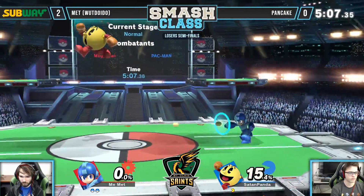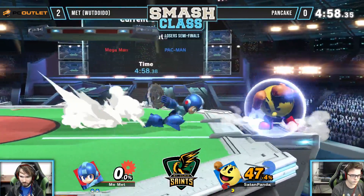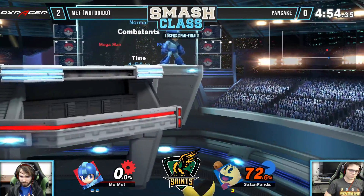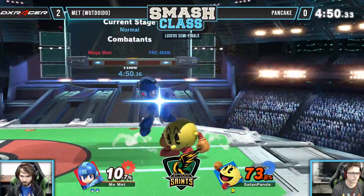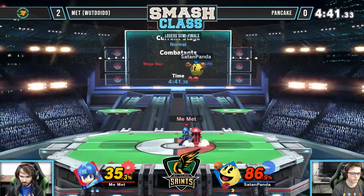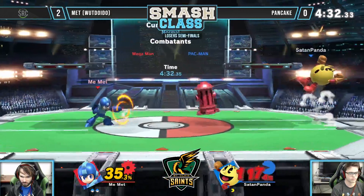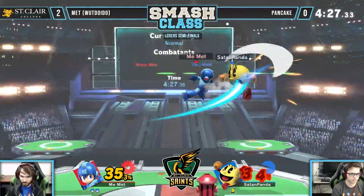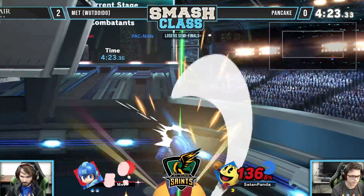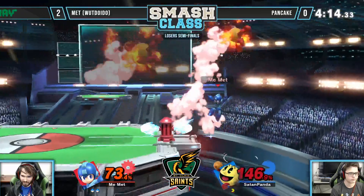Pancake's gotta get that Galaga brain — he has to take two stocks with this one if he wants to stay in this tournament and potentially advance to third or higher place. That up-B actually clanked with the hard knuckle so it didn't spike him. However, that red hydrant would have put him into freefall and that would have been the game. That up air keeping Pac-Man in place to get hit by that back air — Met going very deep for that kill but did not get it. The Shoryuken gets hard-punished by the forward smash. That is it — the back air tip connecting onto Pancake, and Met advances into losers finals.